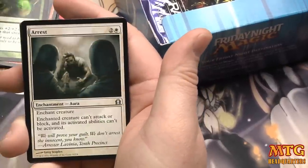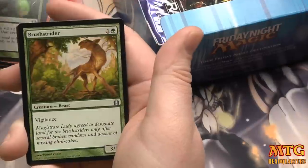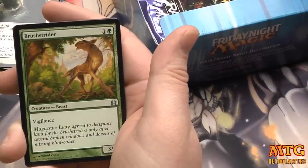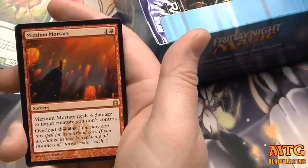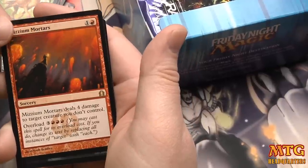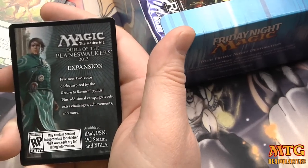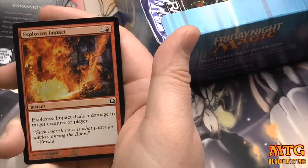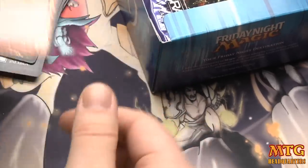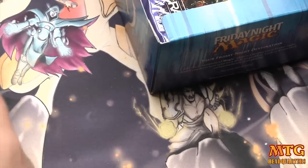Explosive Impact, Savage Surge, Arrest — that's the first Arrest in the whole box, I always say those are ones I never see in draft. Brushstrider, and a rare: Mizzium Mortars — standard playable, obviously in some standard decks as well as sideboards. And we have a foil Explosive Impact — very cool.